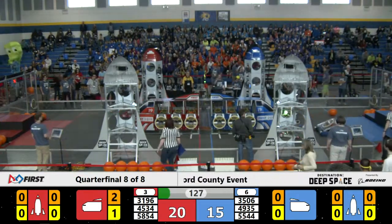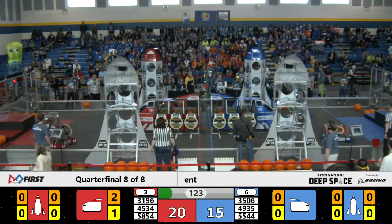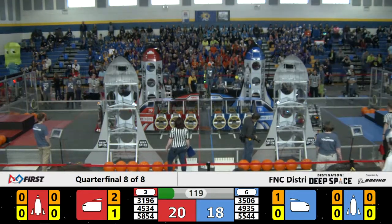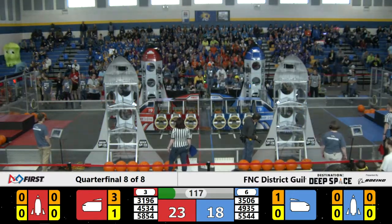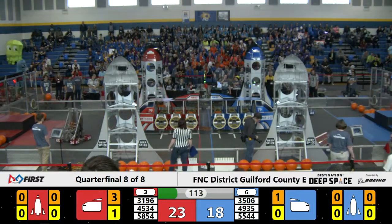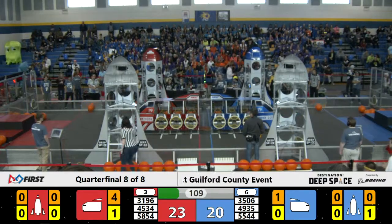4534 goes to the Red Alliance loading station to grab a hatch panel. And on the Blue Alliance side, 5544 adds some cargo to the Blue Alliance cargo ship. We've got 5854 playing a little bit of defense, trying to stop Blue Alliance bots from returning to their loading station, as 3506 installs the hatch panel in the front of the Blue Alliance cargo ship.